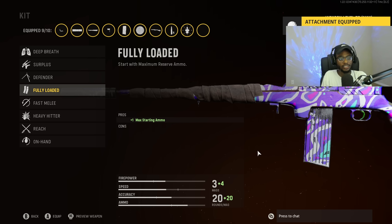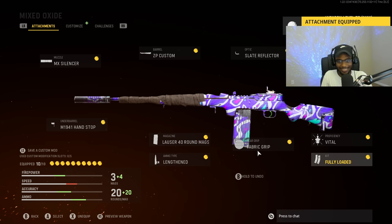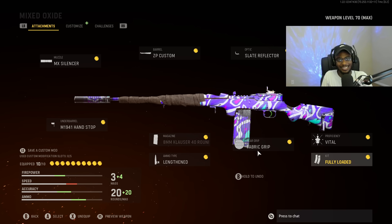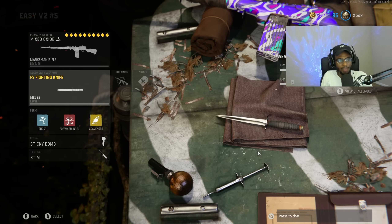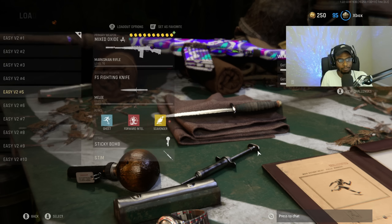And then finally for the kit, we are going to rock Fully Loaded so we can use this weapon incredibly comfortably from kill one all the way to kill 25 to get that V2 rocket. Overall a nasty class setup that people are not running, and honestly I have no idea why. The perk setup is Combat Knife, Ghost, Forward Intel, Scavenger, Sticky Bomb, as well as the Stim Shot.